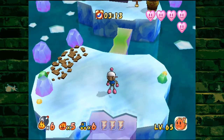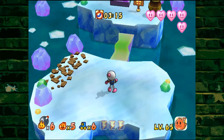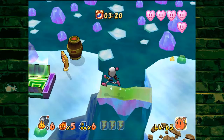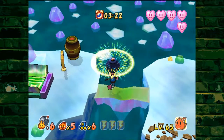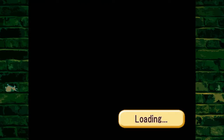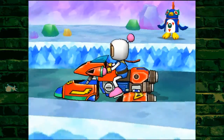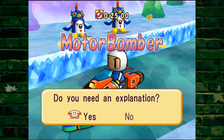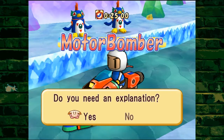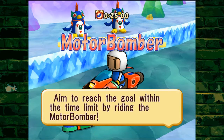When I went through 2-4 before, there's a branching path right at the beginning. When I went to the left, I didn't realize I had not gone this way, which leads towards this present. If I'm not mistaken, that means this is a mini-game, which I'm not entirely happy about. Motor Bomber! I remember this one. Do I need an explanation? Of course. I aim to reach the goal within the time limit by riding the Motor Bomber.